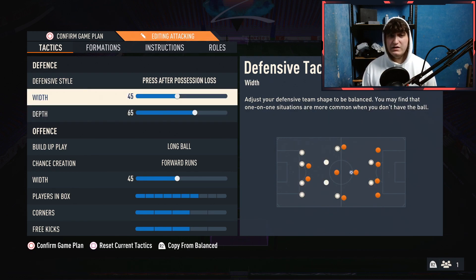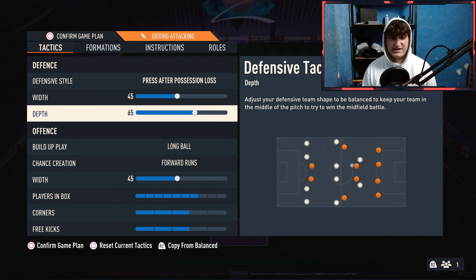With width on 45, I've gone with that because I want them to be compact when pressing and when we are defending. I want us to be narrow to each other, to just close the gaps in between so that they can't play inside and they stay on the outside.